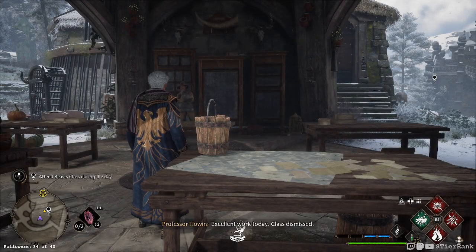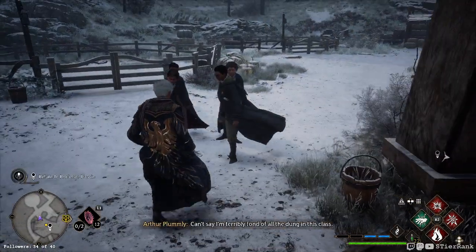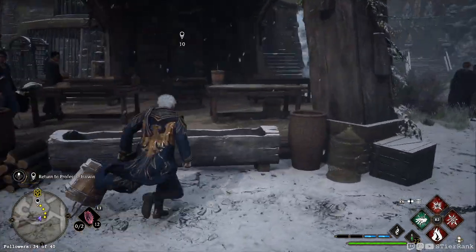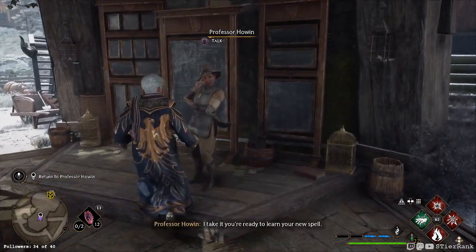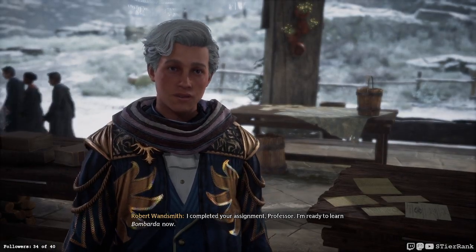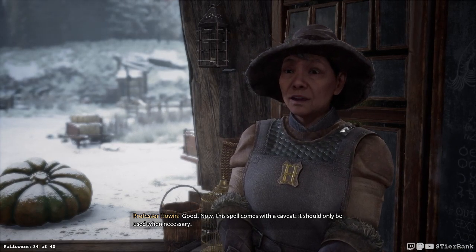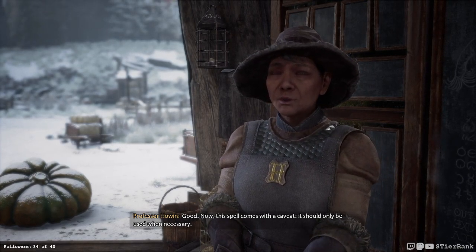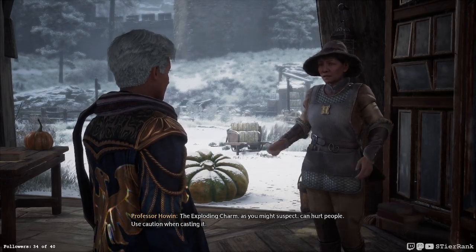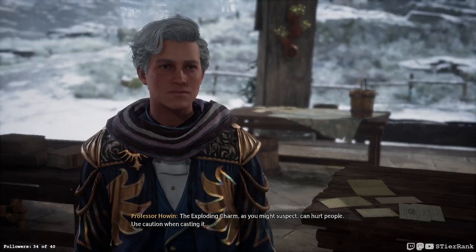Excellent work today, class dismissed. Can't say I'm terribly fond of all the dung in this class. All right, let's get Bombarda. I take it you're ready to learn your new spell. I completed your assignment, Professor — I'm ready to learn Bombarda now. Good. Now this spell comes with a caveat: it should only be used when necessary. The exploding charm, as you might suspect, can hurt people. Use caution when casting it.